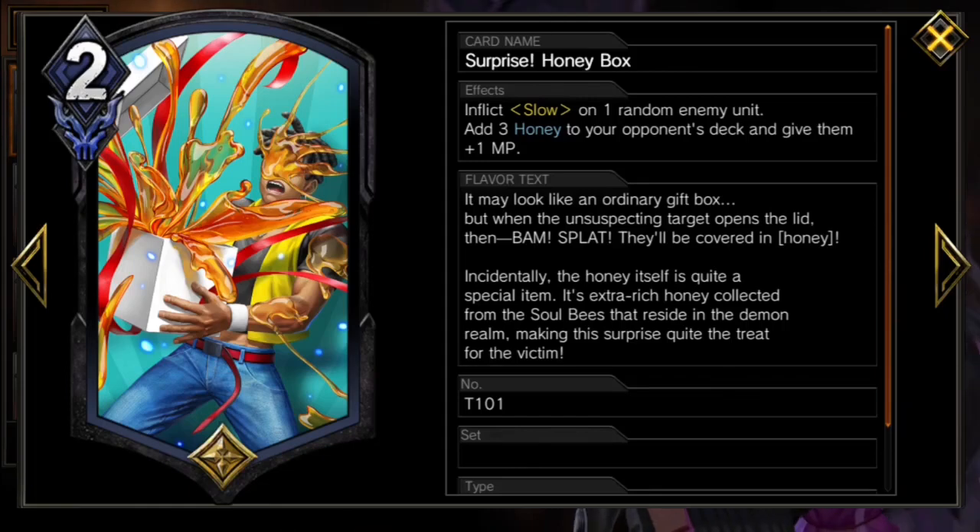So if your opponent blocks, use the first box to get yourself time for a second and third honey box. Otherwise, wait until you have two boxes stocked to start using them.